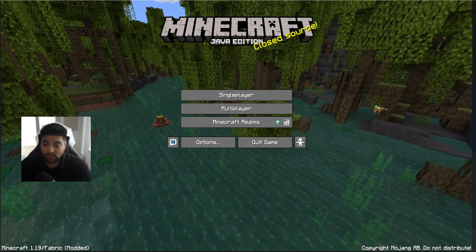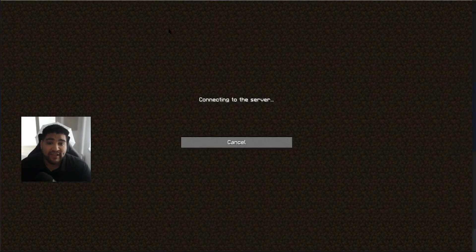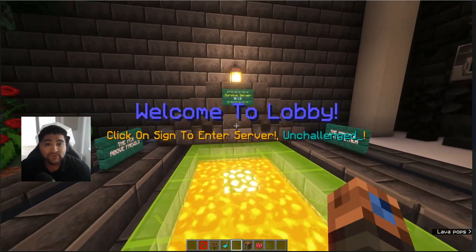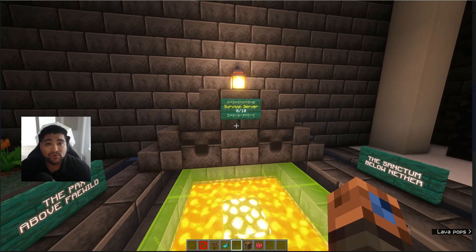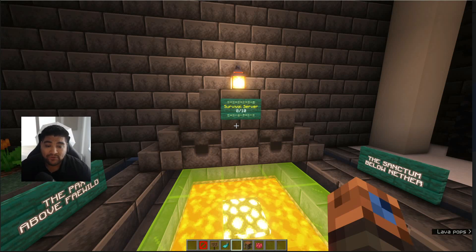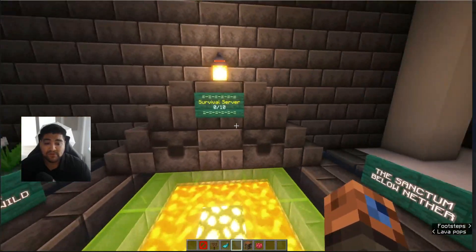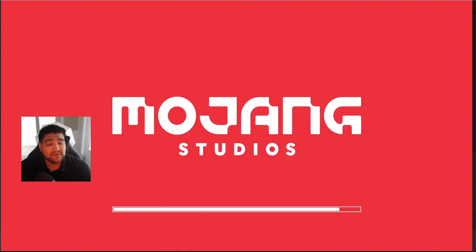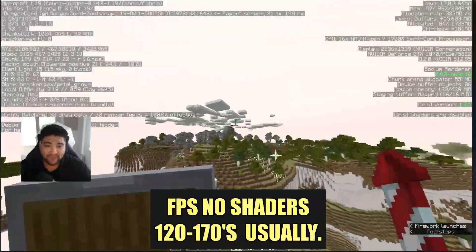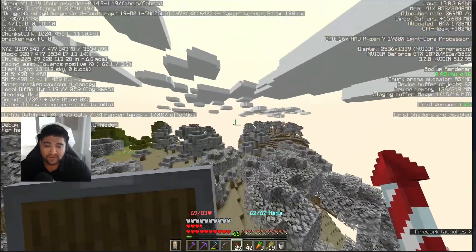We're using the Fabric modded client and going back into the same server — unchallenge.ga — our completely public SMP. We're jumping into the survival server. Right now I'm running about 113 to 140 frames per second. As we fly around, I do notice it looks a little bit brighter than it was prior without the Iris mod installed.